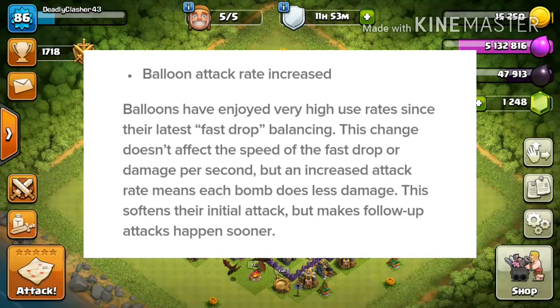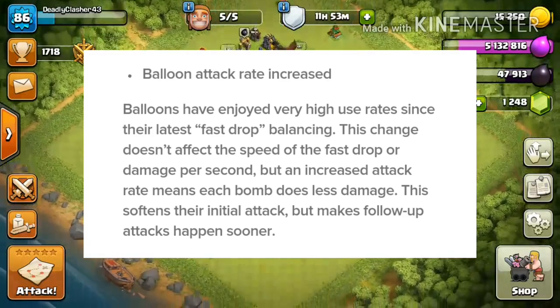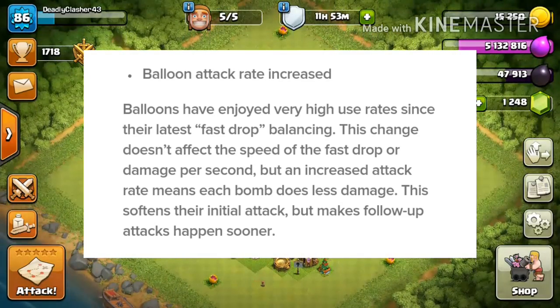Next up, the balloon is also getting a buff with its attack range increasing. Balloons have enjoyed very high use rates since their last fast drop balancing. This change doesn't affect the speed of the first fast drop or damage per second, but increases attack rate, meaning each bomb does less damage. This softens that initial attack but makes follow-up attacks happen sooner.